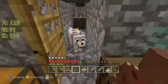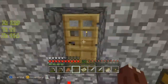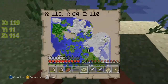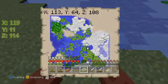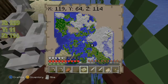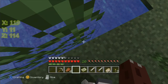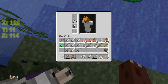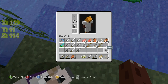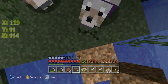Once you get to the point where you're free to go out and explore, go outside and follow the map to your destination. Once you properly triangulate — or whatever the geographic term is — to find the area, you need to stop anything from slowing you down, like water. So take your trusty dirt block and start your excavation.